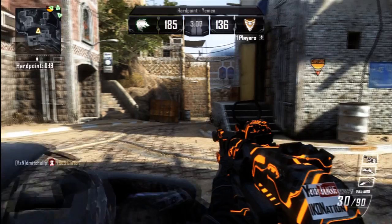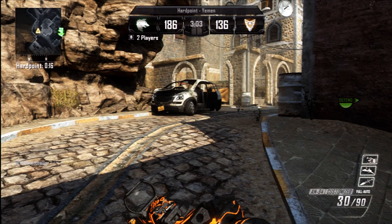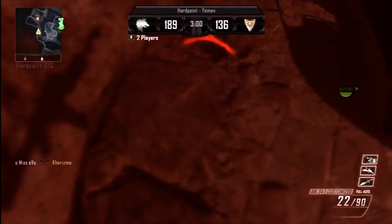That one kill can be a complete game-changer, especially against a talented team with good communication and teamwork. There are still 20 seconds on the current hill but I don't care — I'm leaving it up to my three teammates to rush the hill and I'm just trying to control spawns. I can see their anchor is also in the hardpoint, and that's a mistake because you want to be outside controlling the spawn. Unfortunately I lose this gun battle — I jumped and hit the rock.